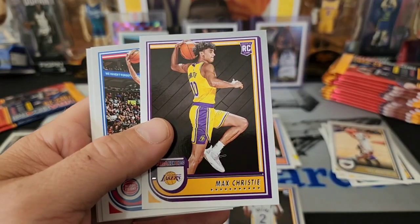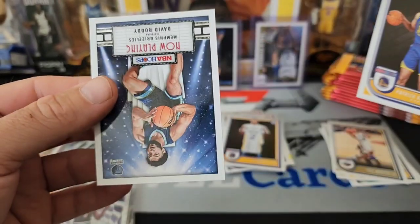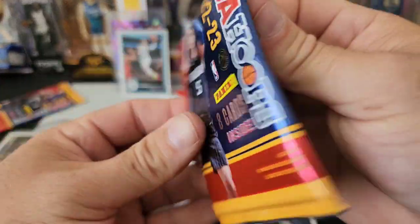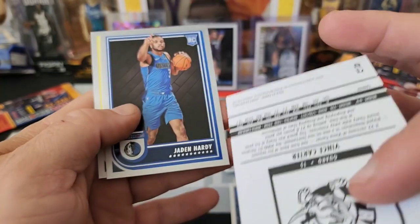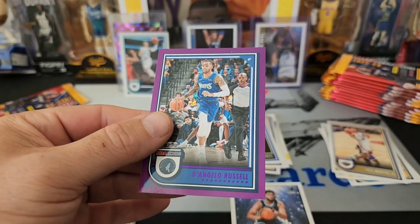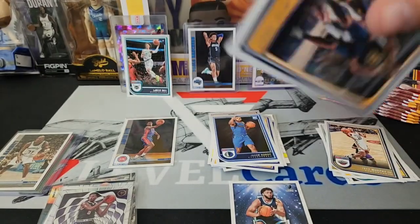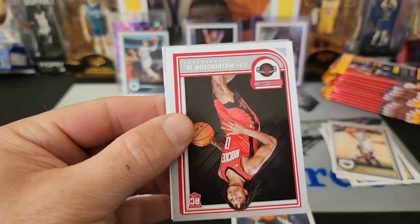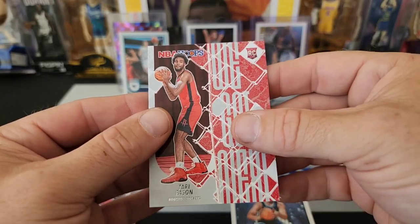We got Max Christie — haven't heard anything about him. We got Bojan, Patrick Baldwin Jr., and David Roddy on the Now Playing. Next pack — Booknights, Zaire. We got another Vince Carter but this is the base, not purple. Jaden Hardy. We got a Mike Conley and D'Angelo Russell for the purple. Last pack of this half — Ben Simmons, Desmond Bain, Ty Ty Washington on the rookie base, Keon Johnson and Tari Eason on the We Got Next.